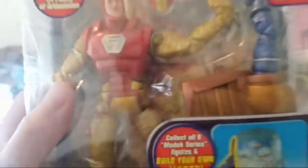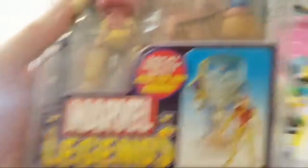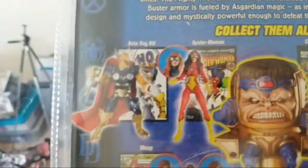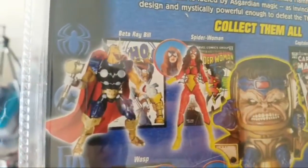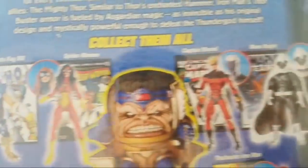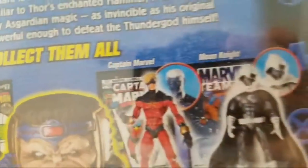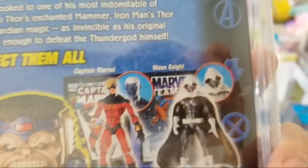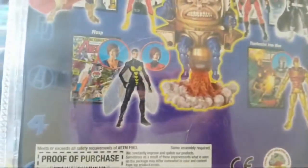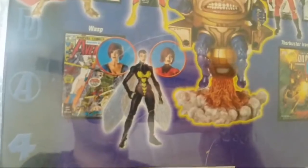Here's another one for the MODOK series. Check this out — this is Thor Buster Iron Man. Can you believe that? There's a Thor Buster from the comics. There's Beta Ray Bill — he looks just like Thor, and that story is amazing; he actually defeated Thor. Here's Spider-Woman, with a variant black Spider-Woman version. Of course the Captain Marvel, and then a variant that's all darked out. Moon Knight — I think the variant is either gray or white. We also have Wasp with three different versions.